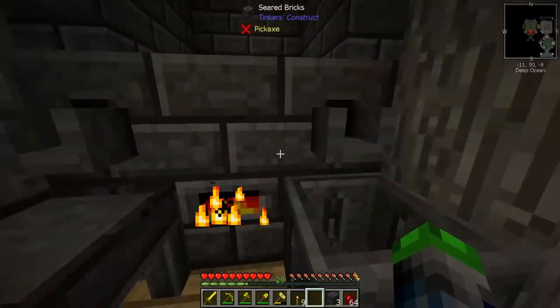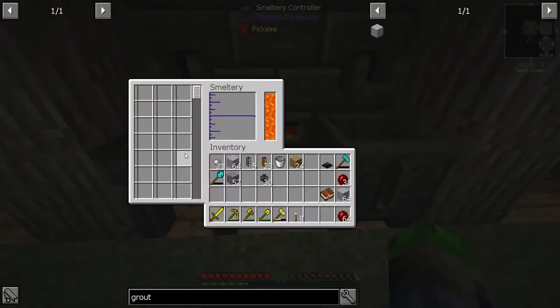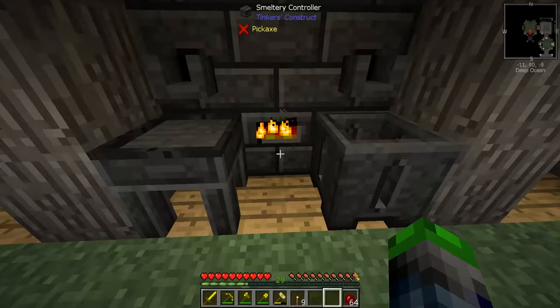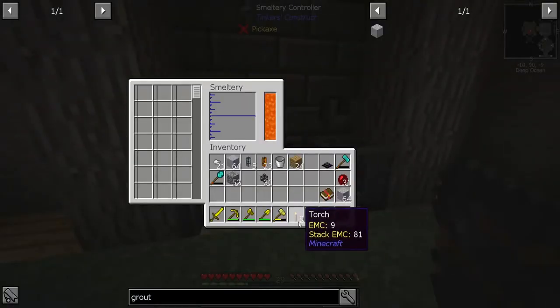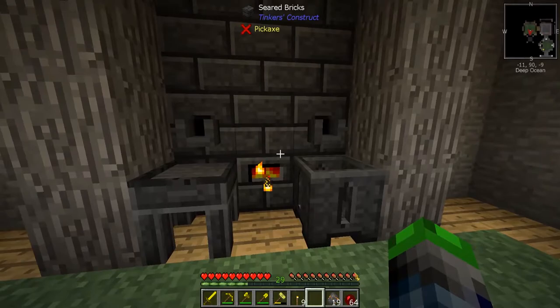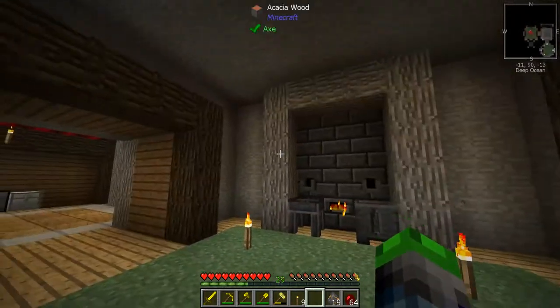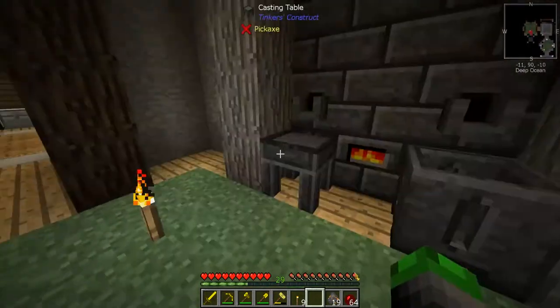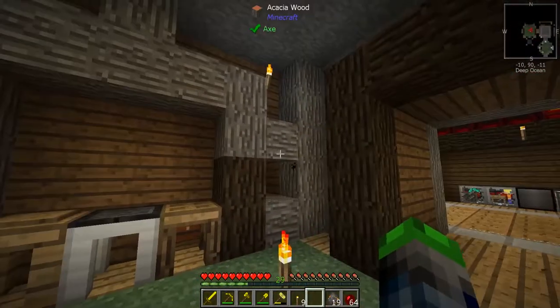We're going up five blocks, so nine times five is 45 - we should have 45 slots. Let's do the math: 64 minus 19 equals 45 blocks. The cool thing is 45 iron ingots go in and 90 come out - the smeltery doubles our resources! We can automate it with a little chest and two hoppers feeding into it. I'll go ahead and finish detailing this room and we'll be right back.